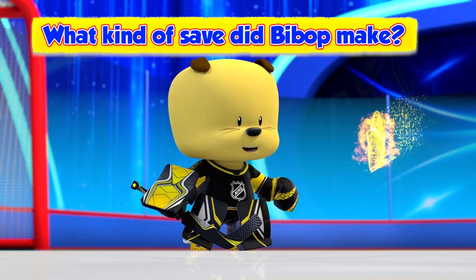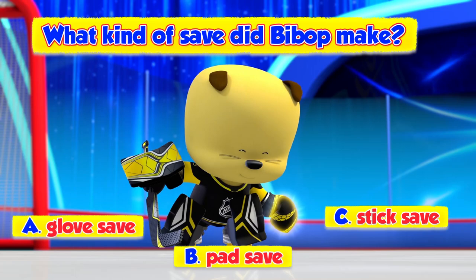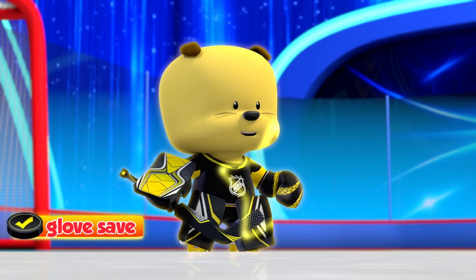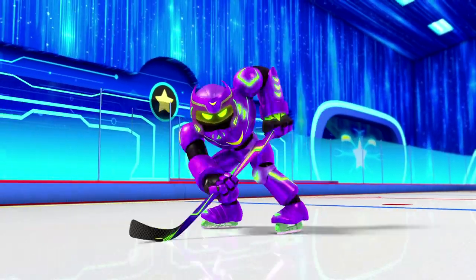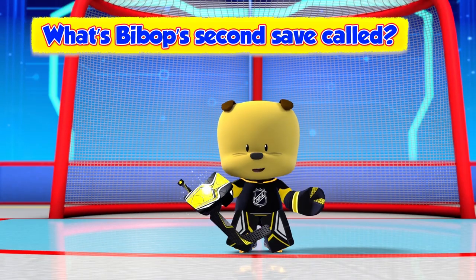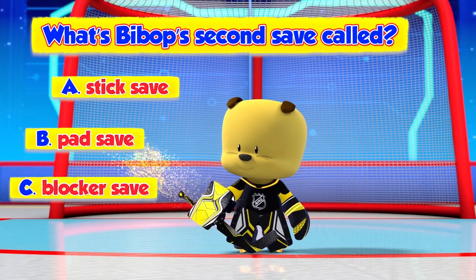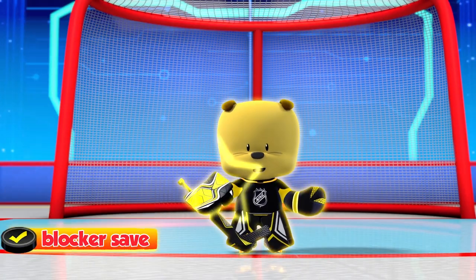Bebop just made a great save. What do we call this move? A glove save? A pad save? Or a stick save? Alright! Bebop made a glove save. Bebop made another save — this time with his blocker. What do we call this move? A glove save? A pad save? Or a stick save? You're right — Bebop used his blocker to make the pad save.